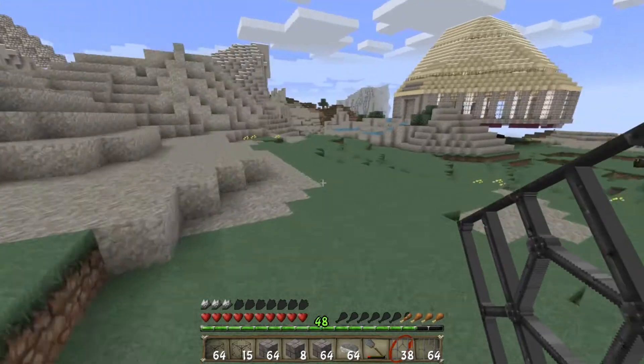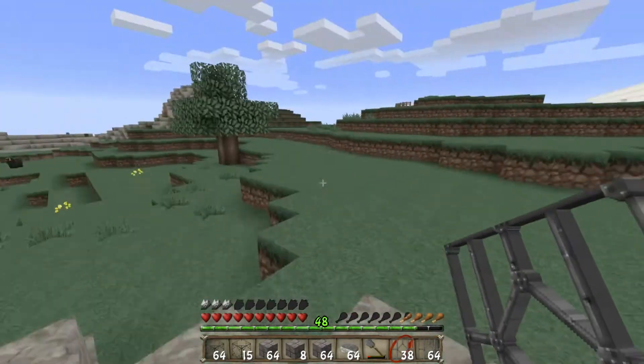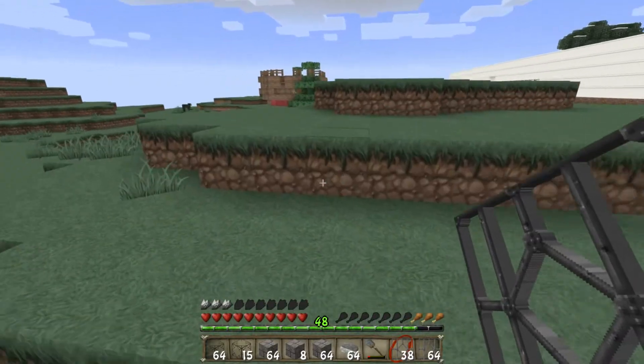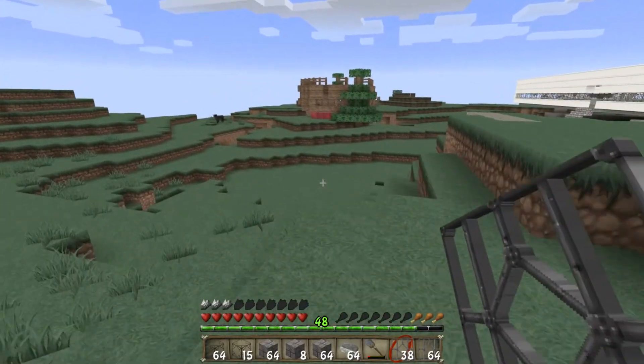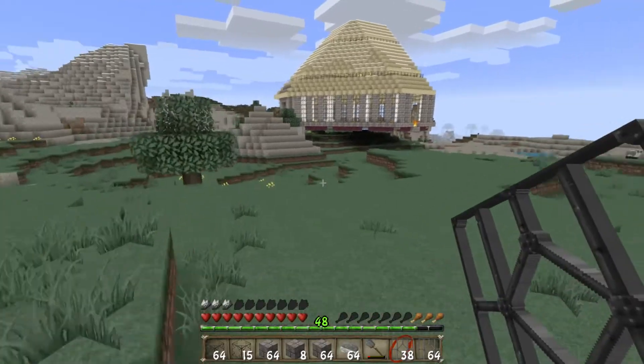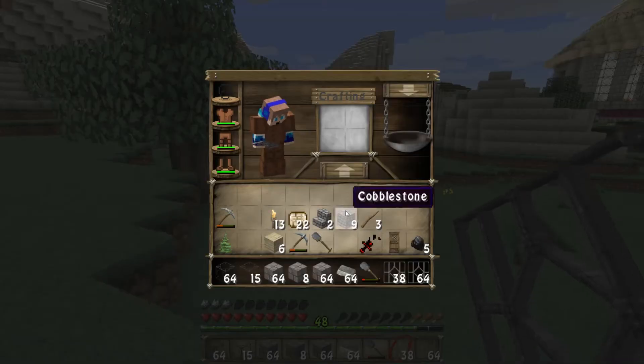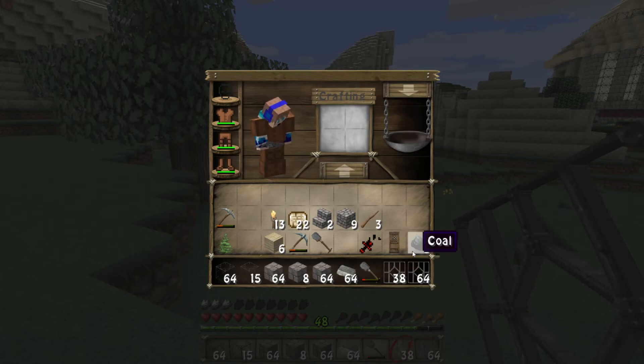I'm thinking it should go in a bit of a dip somewhere, with a fair bit of room. Maybe we'll go here - this will be a nice little place. There's no food because I'm about to starve to death. Oh great, it starts the episode and I've got no food. Oh well, we don't really need it.